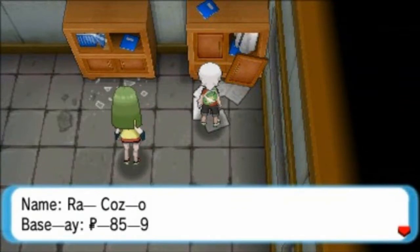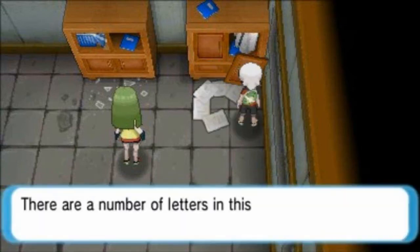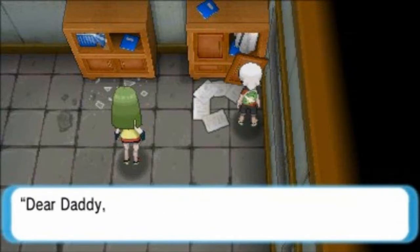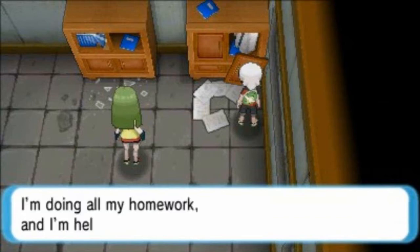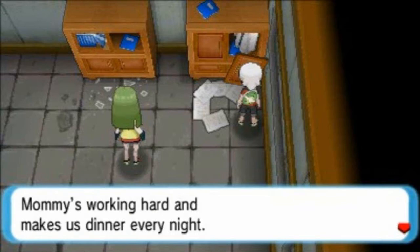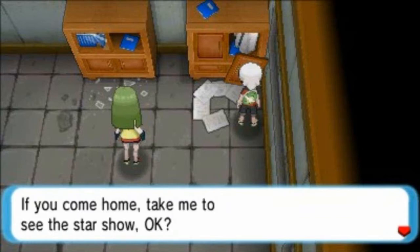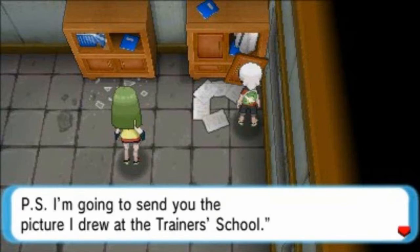Apparently Professor Cosmo was in here. We find letters — would you like to take a look? The first letter: 'Dear Daddy, how are you? Are you working really hard? I'm doing well, doing all my homework and helping at home. Mommy's working hard and making dinner every night. Do you have to work this weekend? Are you going to come home? If you come home, take me to see a star show. Takao Cosmo. P.S. I'm going to send you a picture I drew at the trainer's school.'